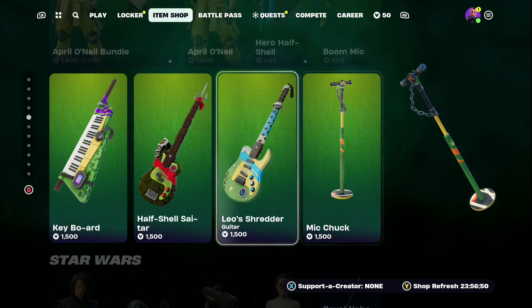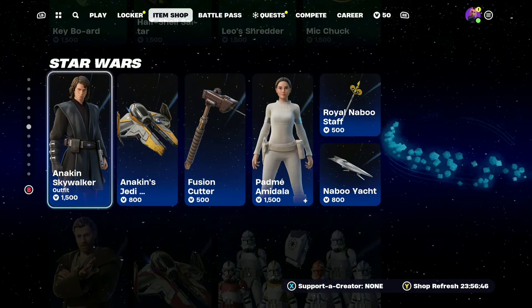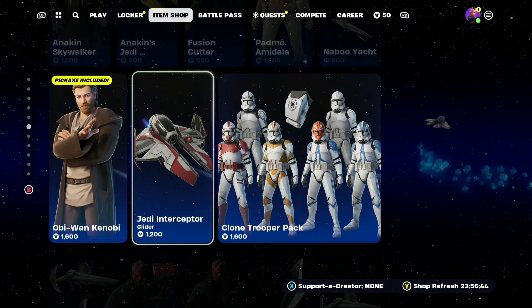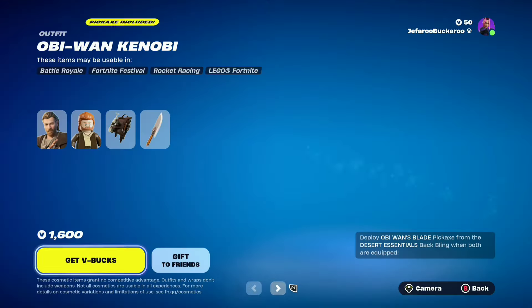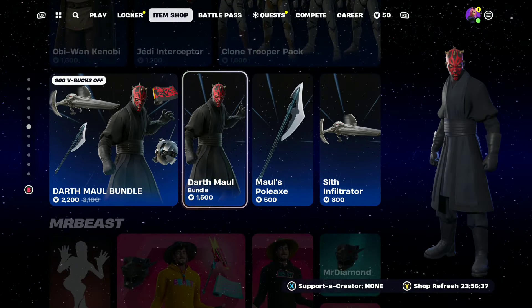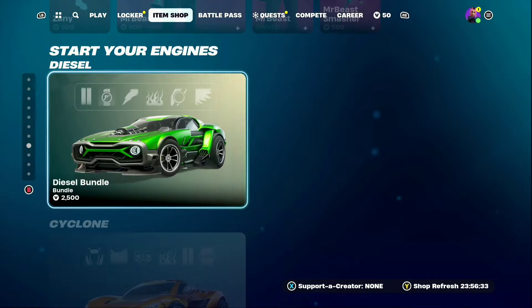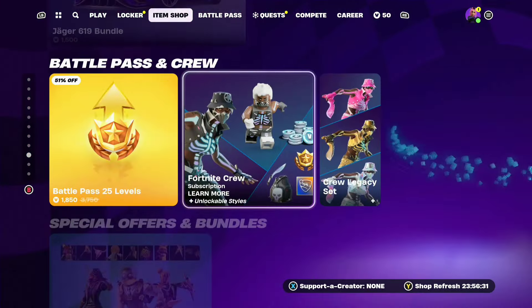Teenage Mutant Ninja Turtles still here, so make sure you get them if you want. Then we have all the Star Wars skins still here, including Anakin. Then we have Obi-Wan with the pickaxe — I didn't notice that yesterday. Then we have Darth Maul still here, and he has a pretty cool Lego style. Then Mr. Beast is still here, and Cars still here and everything.